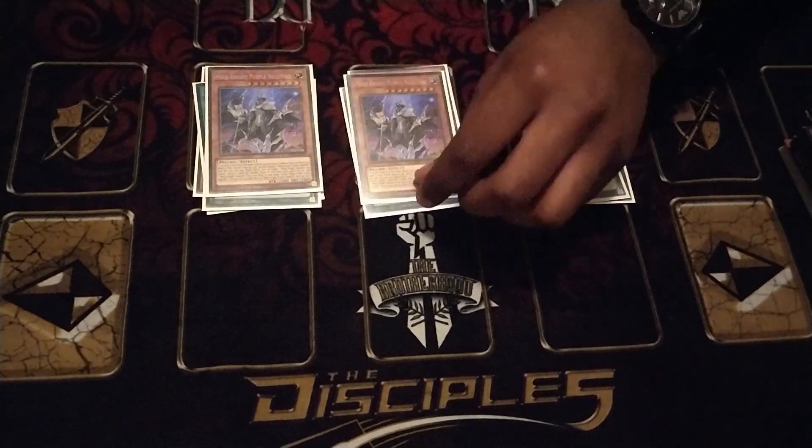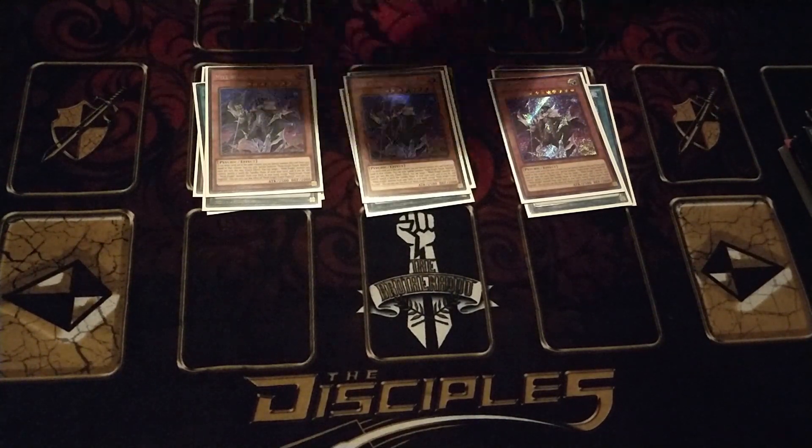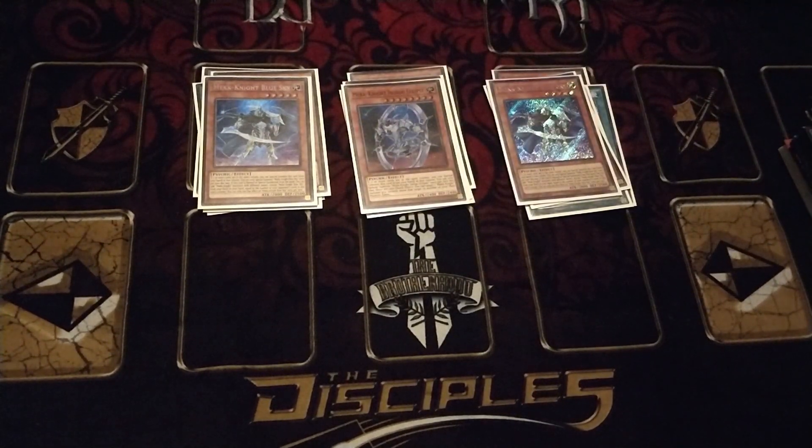Next, for the Mech Knights we have 3 Purple Nightfall. He's the best Mech Knight since he has the best stats, and you can banish the Mech Knight to search out another one other than himself, then return in your standby phase to continue applying pressure. Next we've got 2 Blue Sky. When he summons himself he searches out another Mech Knight, so he's effectively 2 monsters for 1 card, which is really important for contributing to your link plays. And then 1 Indigo Eclipse — his move effect allows you to summon another Mech Knight in his place, which is relevant for when you summon Decode Talker to boost it up as well.